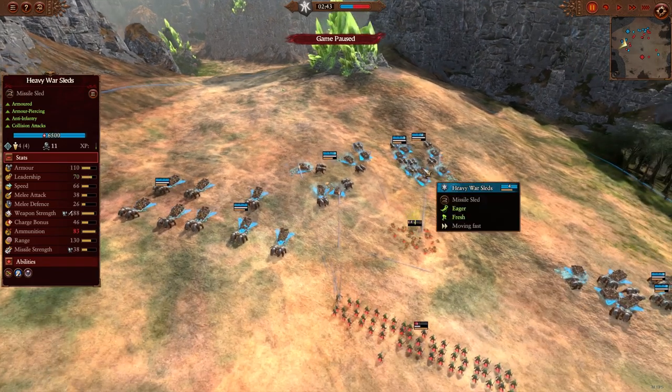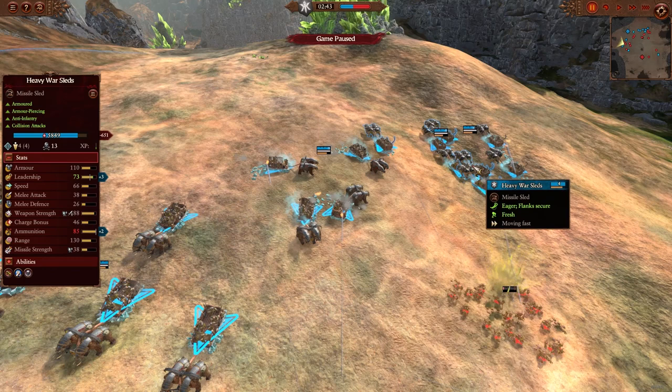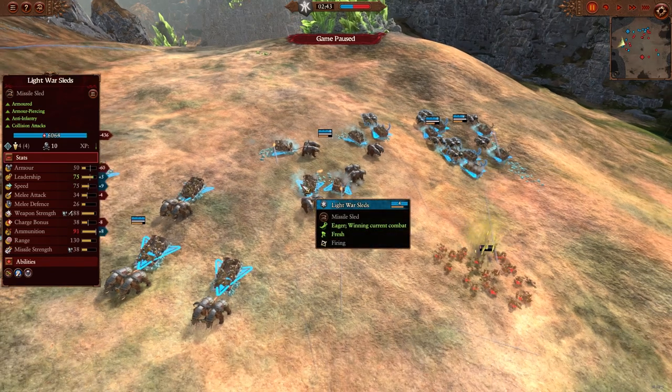We'll do a stat comparison here. The light sled has less melee attack — minus 4 melee attack — but it's faster with 9 better speed. It has better leadership, though I think they're both actually 70 leadership. It's showing more ammo but I think that's just because the other has used some. Statistically it's not that different to the heavy war sled — it's got a bit less health. But the heavy war sled is around 250 more, so I'd recommend going with the light sled whether you're playing multiplayer or in the campaign.